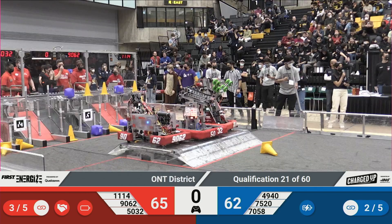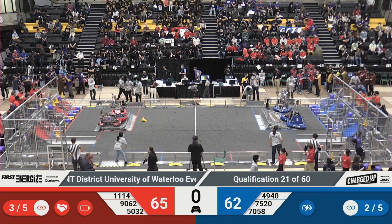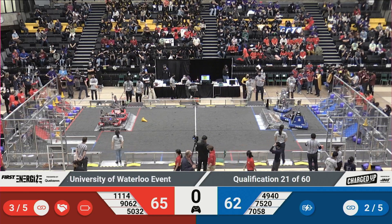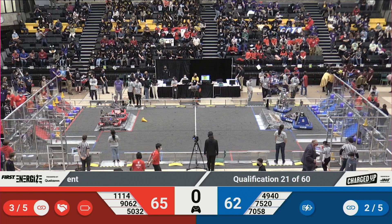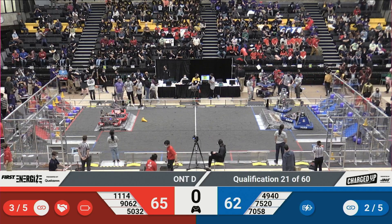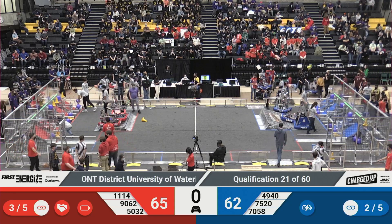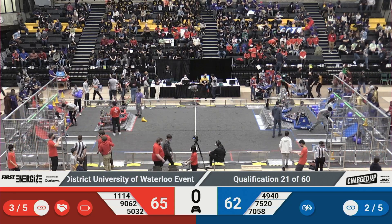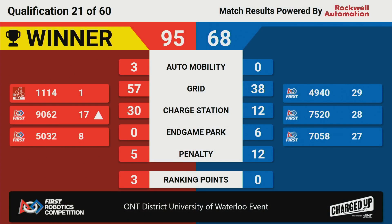That wraps up qualification match 21 with an unofficial score of 65-62 — cutting it close. We'll be back with our official score in just a moment. And Red Alliance takes the win with a score of 95-68, taking home three ranking points. Team 11-14 holds first place, 90-62 moving up to 17th, and 50-32 staying in eighth place.